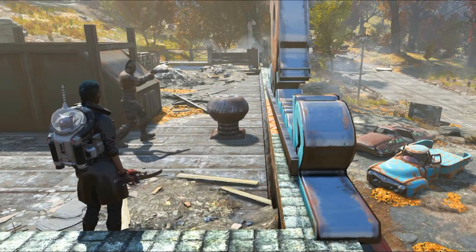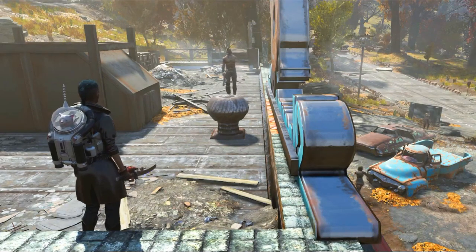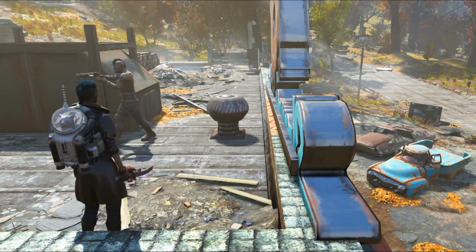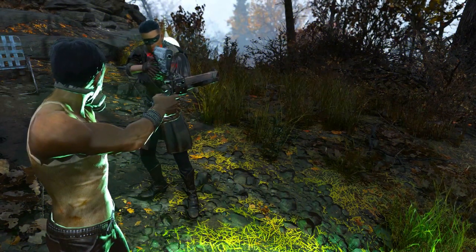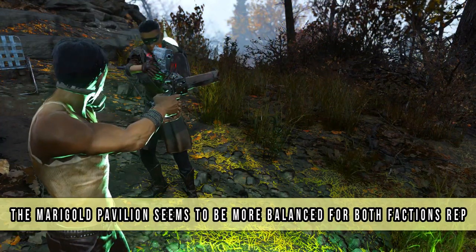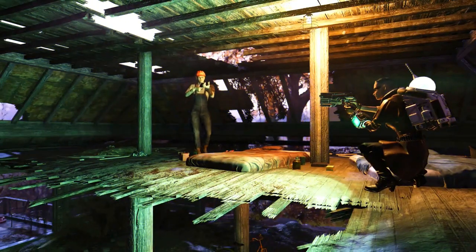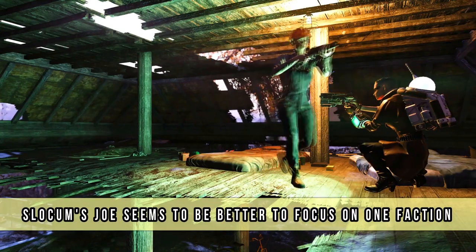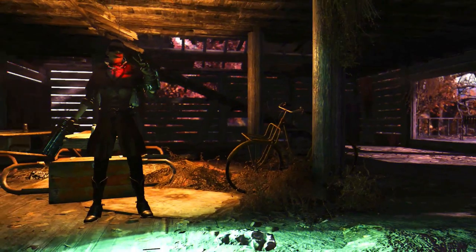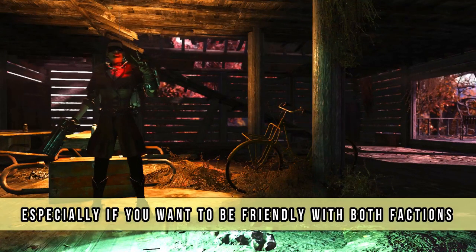I'm really glad I found out how to farm reputation because this is one of the most grindy aspects of the game right now. I just finished the main quests and you can do the dailies very quickly — then what? There's no other way to farm rep and the bars move very slowly, so this is really helpful. I would suggest heading to the Marigold Pavilion if you want to farm rep with both factions, but if you want to max out with just one faction, head to Slocum's Joe. You will most likely find more choice there, earning more rep for the faction you want. Don't forget to check the tent for the random event there as well — you can get a small extra every now and then.